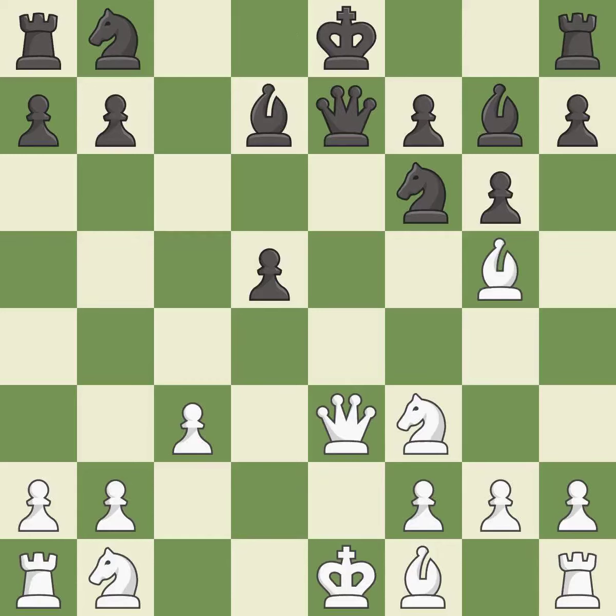This overlooks an opportunity to evade the check from the opposing queen — it is an inaccuracy. This maintains the balance in material with a good trade — it is best. Takes back — it is forced.